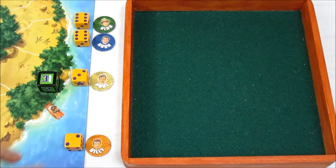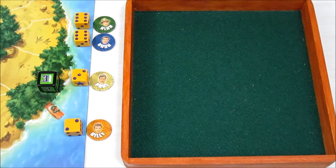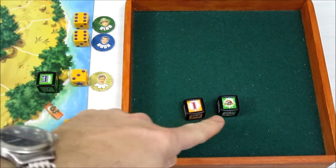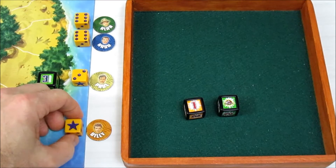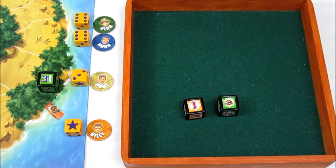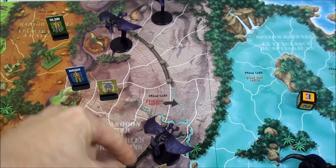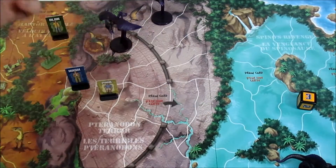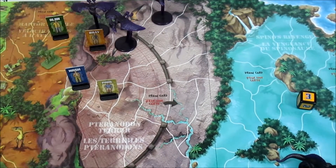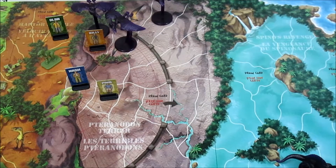Up next is poor Billy with that pteranodon. Is he going to escape or get snacked on? Unfortunately he does not escape - he takes one damage, knocking him down to one hit point. Because he's in the pteranodon section, he gets taken back to the nest. Back on the board, Billy gets picked up by the pteranodon and flown back to the nest to be fed to the little ones. There's Billy in the nest - just too bad for him.